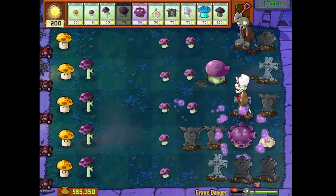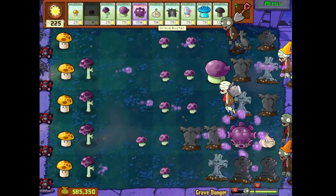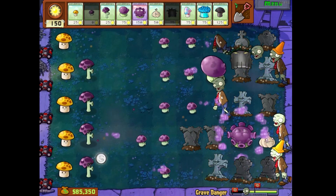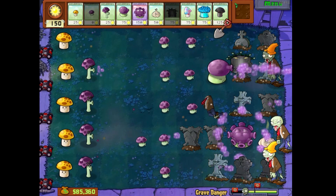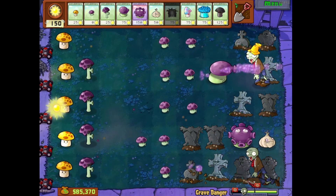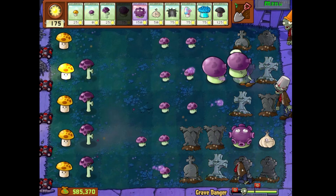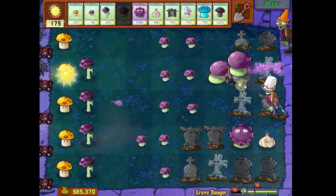But what about Grave Danger? This is another kind of annoying one, but a bit better. There are lots of graves in this level, and zombies can come out at any flag, not just the last one. It's not that hard, but sometimes graves just pop up at the most annoying times. I can settle for two tacos.